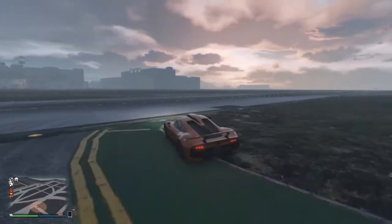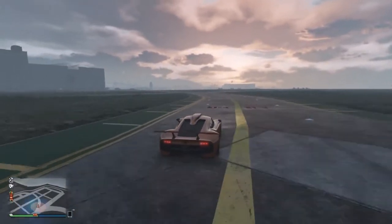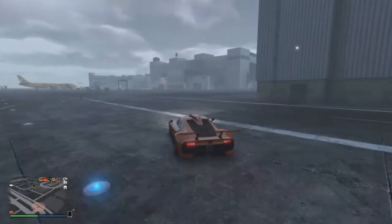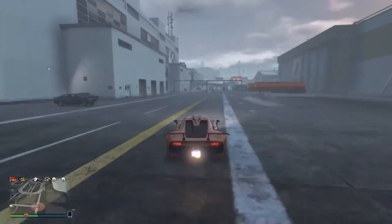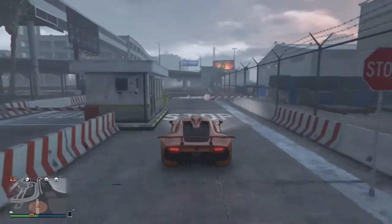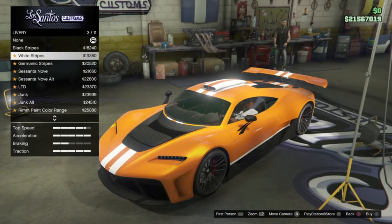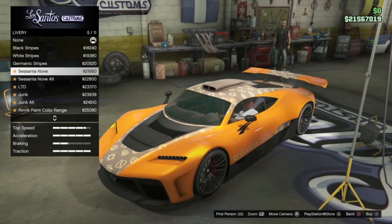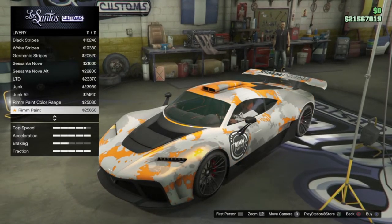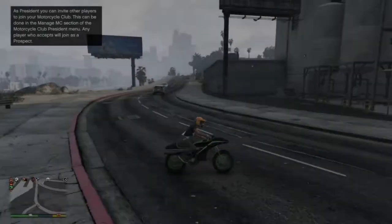At number 7 we have the Benefactor Krieger. I think it's absolutely fantastic — if you're trying to win supercar class races, you have to use the Krieger or the Emerus. The reason I've put the Krieger over the Emerus is simply because I like the look of it a little more, but both vehicles are really good in the super class. They both have amazing customization, and the choice between them comes down to personal preference.